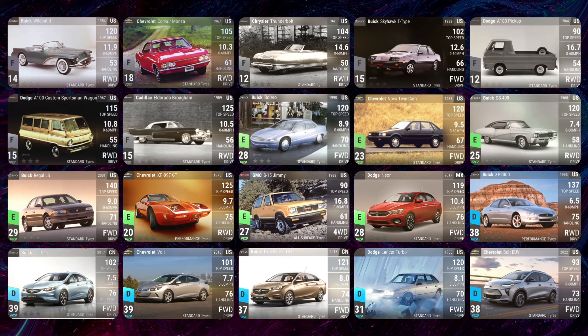So far we have seen seven Commons, whether teased from Hutch, other creators, or myself. We've got things like the Buick Wildcat, the Chevrolet Corvair, the Chrysler Thunderbolt, and the Dodge A100. The ones I'm most excited for are a couple of standouts.